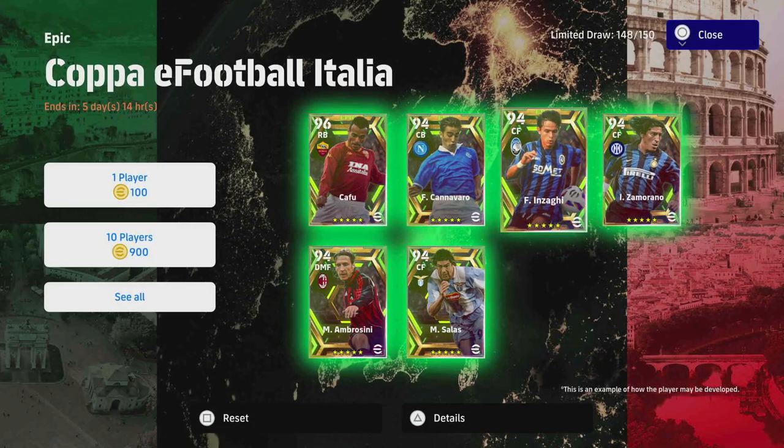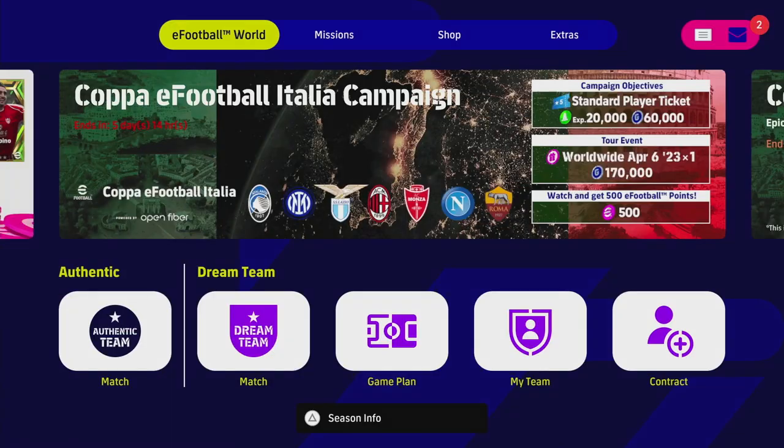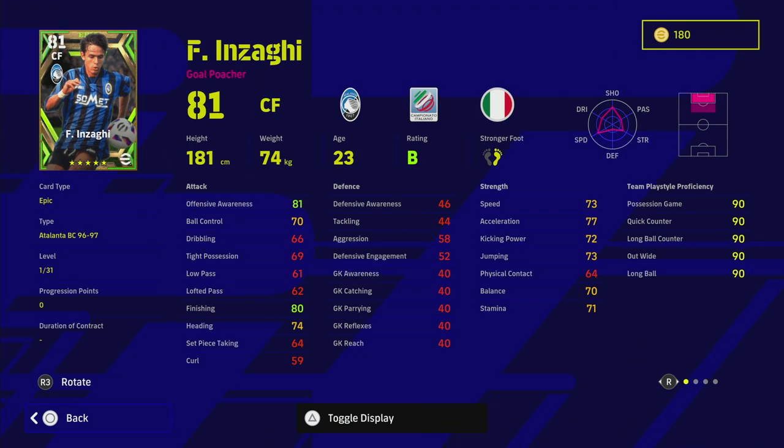Welcome back to another ultimate training guide. Today we are taking a look at Inzaghi, one of my favorite strikers to use in the game. His play style is a goal poacher. He goes to a 94 overall, but for the versions we're going to be boosting and training up, we've got two different builds. Straight off the rip, Inzaghi has got really good defensive awareness and finishing, with most attributes kind of in the 70s. A lot of people sleep on his acceleration.